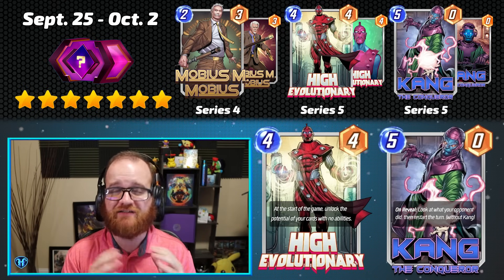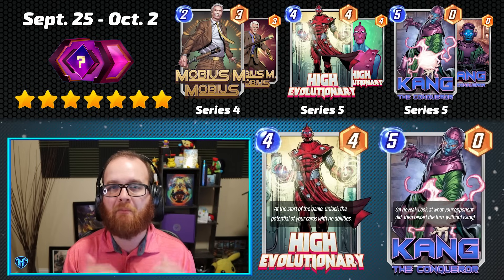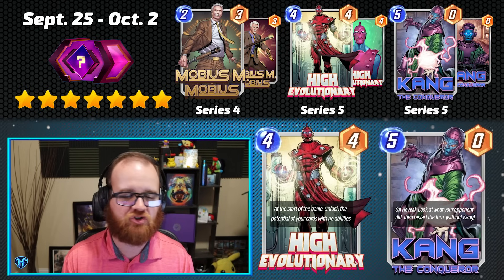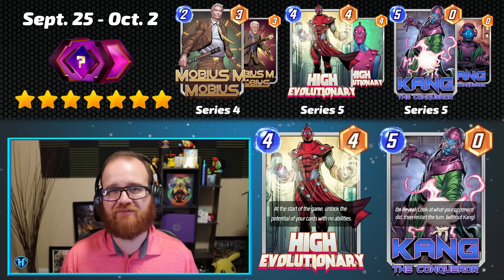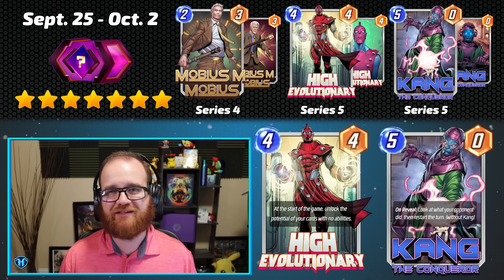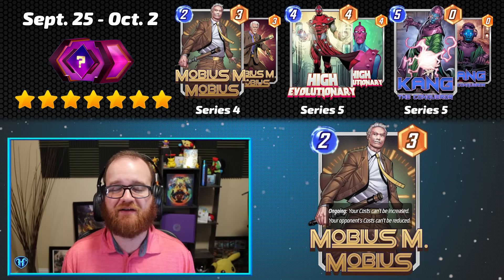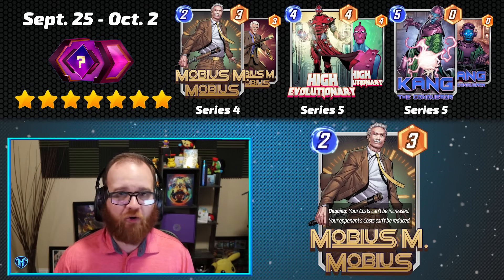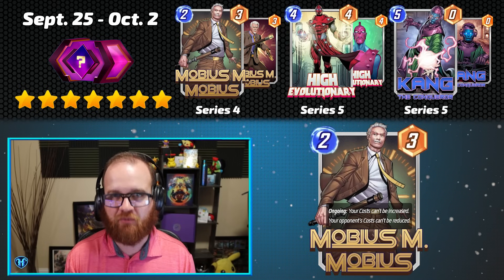Past that, High Evolutionary definitely is classified as a format staple — it's present in many powerful decks and continues to be even as the format has shifted and changed over time. And adding the 7th point to this cache — this is the only cache I'm going to add an extra point for — I'm giving a point for Mobius M. Mobius being a format staple as well, because I just don't see a world where Mobius M. Mobius is not a format-defining staple 2-energy card that you're going to want in most of your Marvel Snap decks.